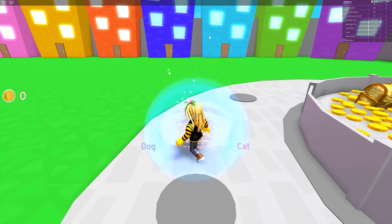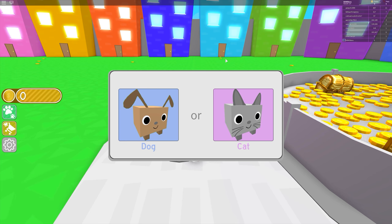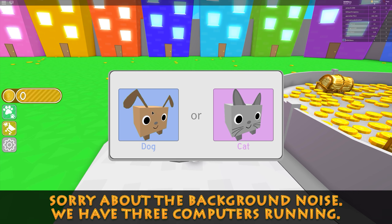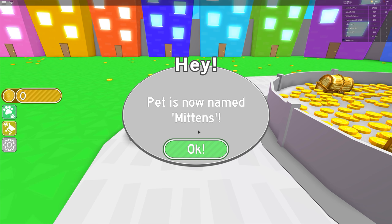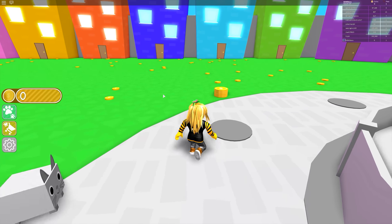Hey everyone, this is my first time playing Pet Simulator so we're just going to have a bit of a look around and see what we can find. I need to choose between a dog or a cat — I'm leaning towards a cat, I do like cats. My name's Mittens, let's go cat! I have a cat, it's a very cute cat.